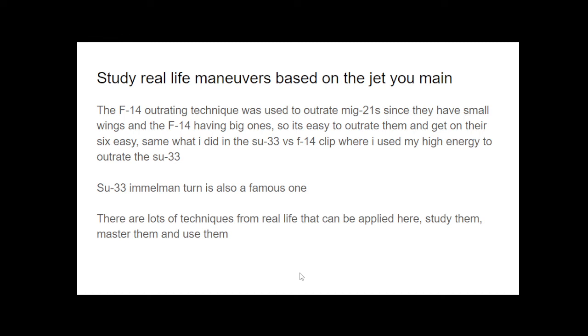Lastly, I want to talk about studying real-life maneuvers based on the jet that you main. The F-14 outrating technique was actually used in the Vietnam War, since MiG-21s have small wings while the F-14 has big ones. Due to this, the F-14 produces more lift and outrates the MiG-21 by doing a long loop — it's very easy to outrate them and get their 6 easily. The SU-33 Immelman turn is also a famous one, where the SU-33 pitches up, loses airspeed, and uses thrust vectoring to point its nose down again using yaw. There are lots of real-life techniques you can apply here — study them, master them, and use them to your great advantage.